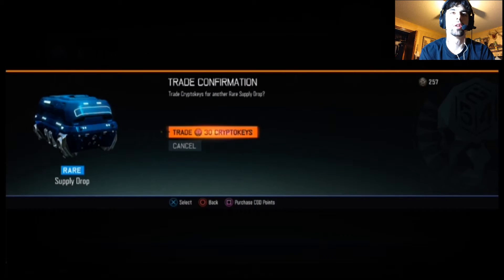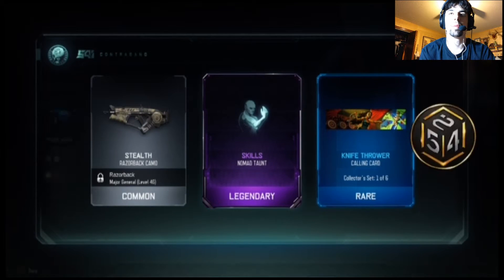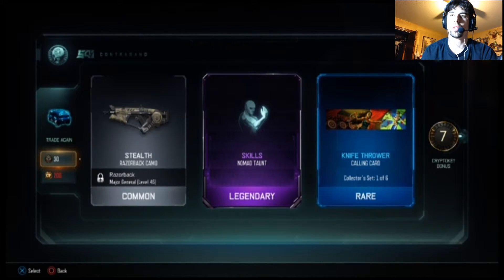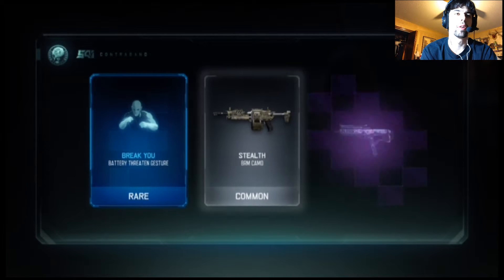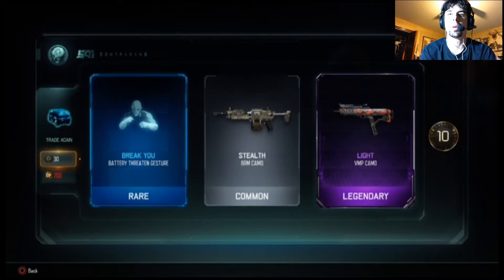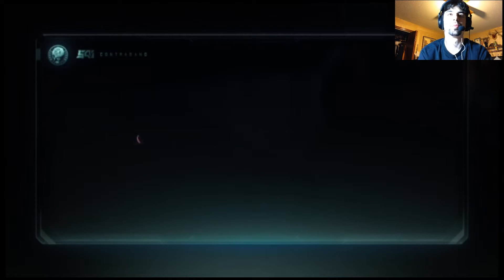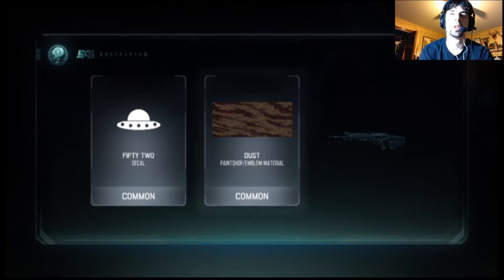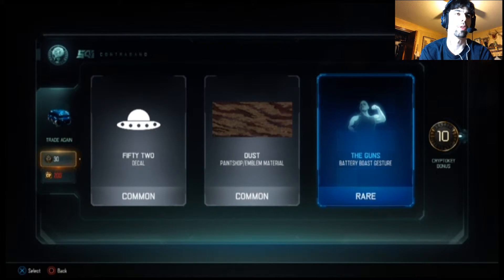The epic storm — I don't use that gun but whatever, that's pretty good. These are definitely better than my common things. A nomad taunt, knife thrower calling card — I don't need that. Battery threatened VMP camo legendary — I've got that on my ICR, I don't actually like it that much. I've got gold on my VMP so I'll probably leave gold on there. The gun battery gesture, hope all this stuff comes up as new.